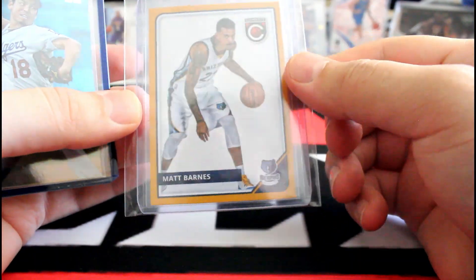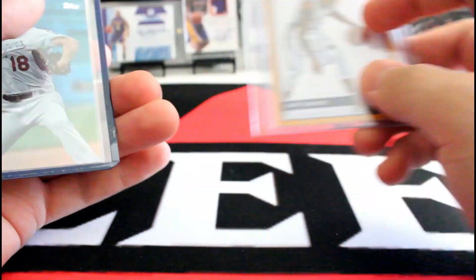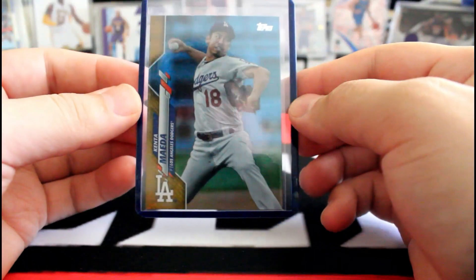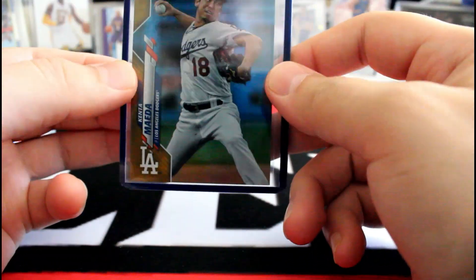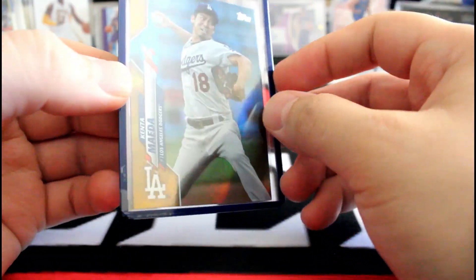And some stuff I got recently in the mail — my boy Matt Barnes with the yellow parallel, complete. And this Carmelo foil or holo card — I think it's like a holo, so it's pretty cool.